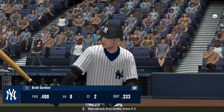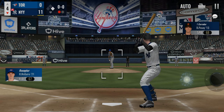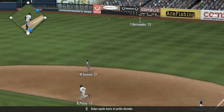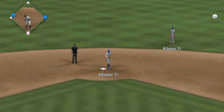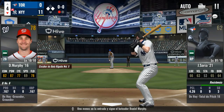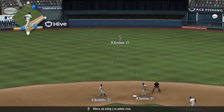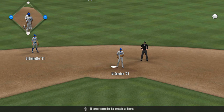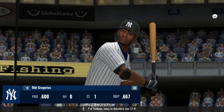Coming up to the plate is Brett Gardner — he's one for two. Now here's the pitch, sharply hit into right field — base hit. One down in the inning, and the batter coming up is Daniel Murphy. Now a swing and a hard grounder, going around second, he's got his eye on third, and the run will come home to score from third. The Yankees take a 12-0 lead.